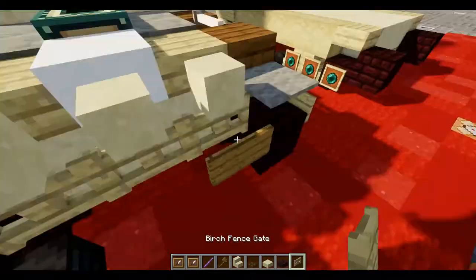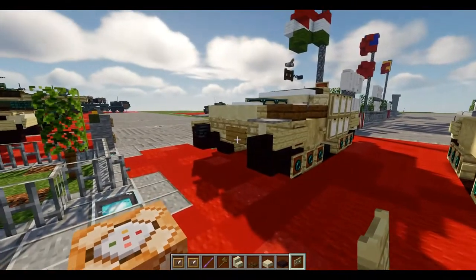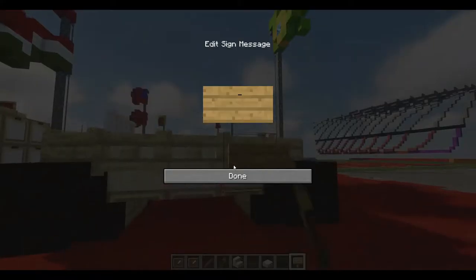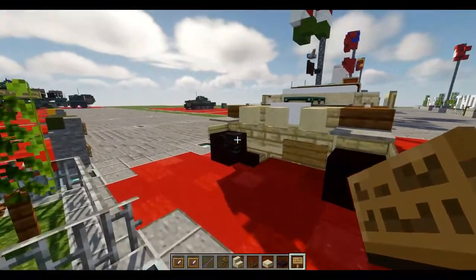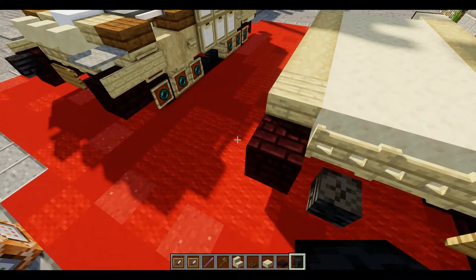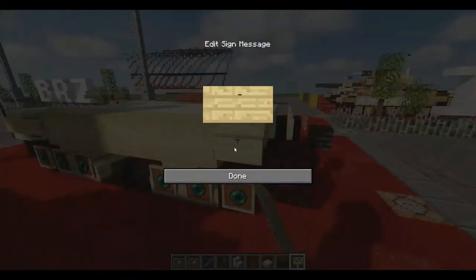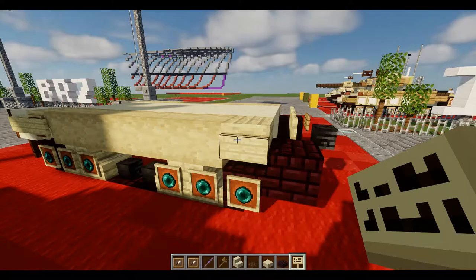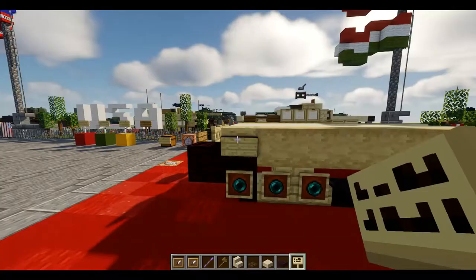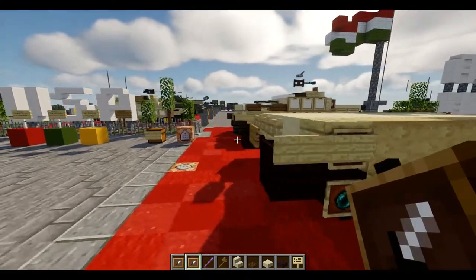Now we can move on to the back and the sides as well. We're going to place down one, two, and three birch fence gates facing towards the back on the right side. We can have one oak sign on the opposite side, and a wither skeleton skull. Focusing on the sides, we'll do the same thing as the front — a birch sign right off the upper slab, and another birch sign right behind it on the nether brick. And just like the front, we'll take an item frame right on the slab.